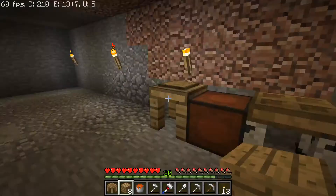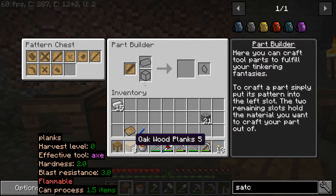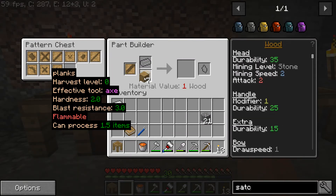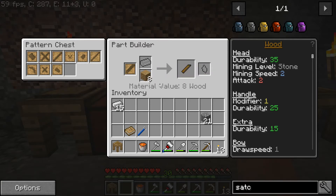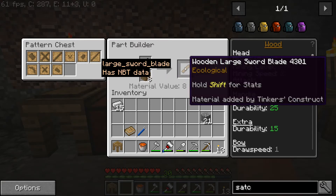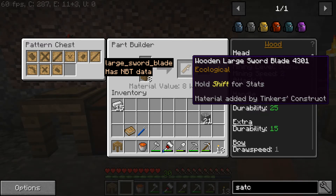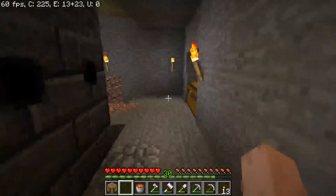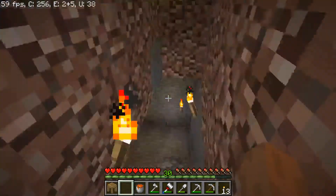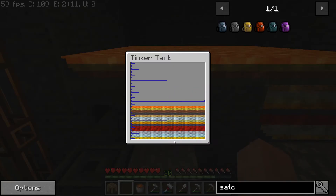We need to start off with a large sword blade pattern, which we then just drop in here. Then we take our large sword blade pattern — lag spike — and we need a lot of wood. Can we not do this one with wood? We just need a lot of wood. It's going to take a lot of iron. Large sword blade — there it is. And then now we need to go get gold and iron.